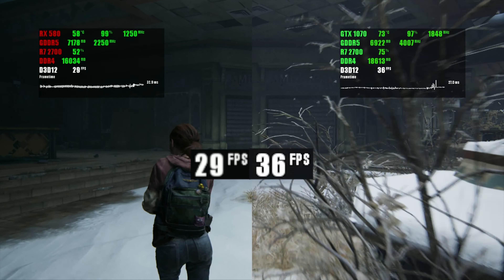Train Sim World 3 is a pretty stuttery game in general, and it runs especially bad on these older cards. That may be more of a limitation of Unreal Engine 4, which struggles to render fast-moving scenes. It is also another DirectX 11 game that shows a higher-than-average gap between these two cards.